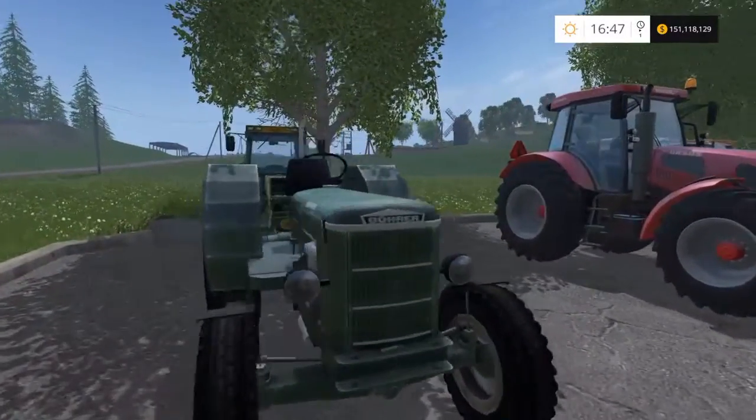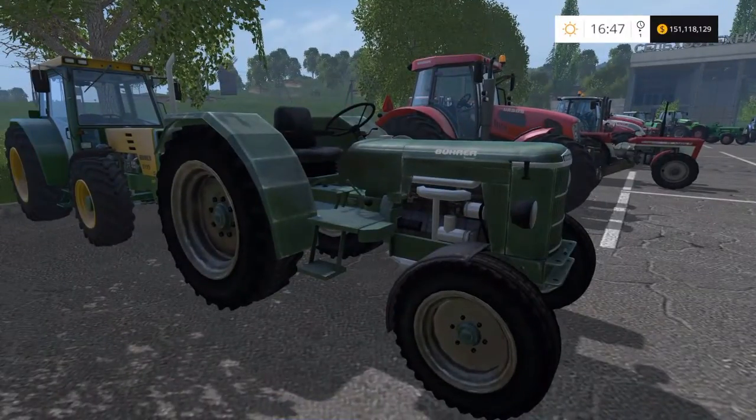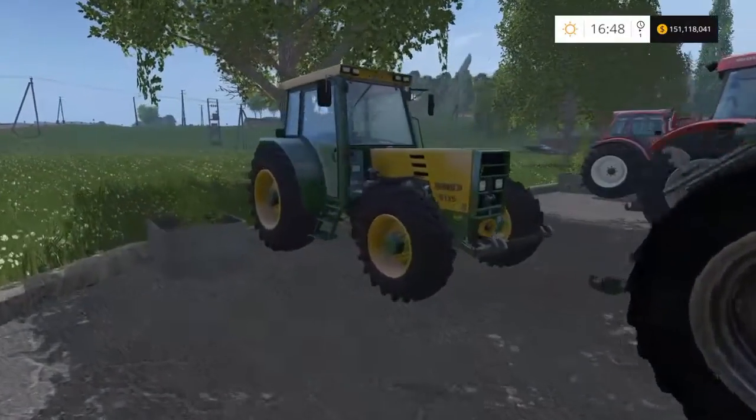This is the first tractor — the Bureau RP71, from the classic tractor pack. 72 horsepower, it costs you £18,000. I'm not sure what the top speed is on this, but if you like classic tractors, that's the Bureau. Its big brother is behind it.